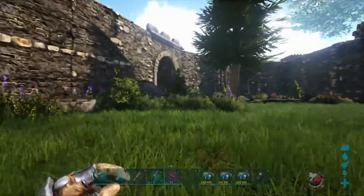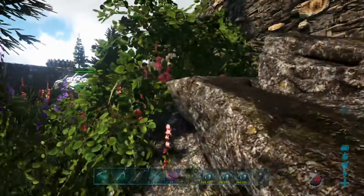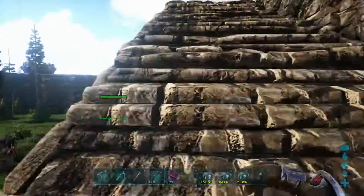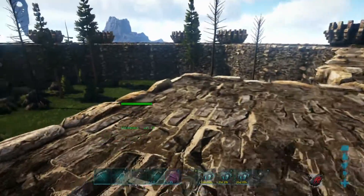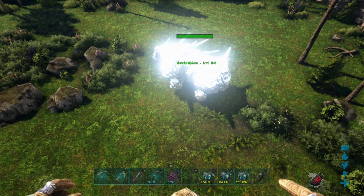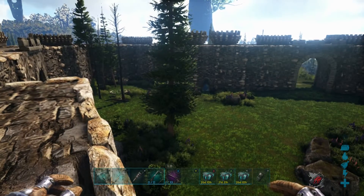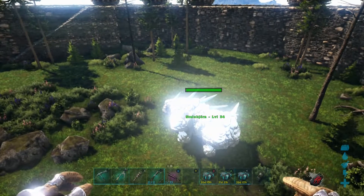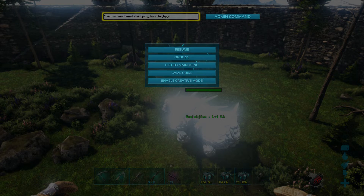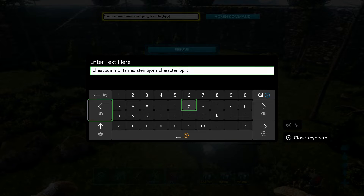We're going to spawn in a wild one just for fun. He got three levels there. You can do it in melee. Let's summon in a wild one. It works the same way, except we go into what we already typed in and we take away the tamed part. The command is the same — you just summon one.